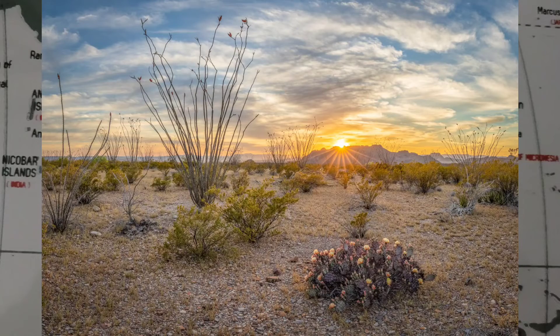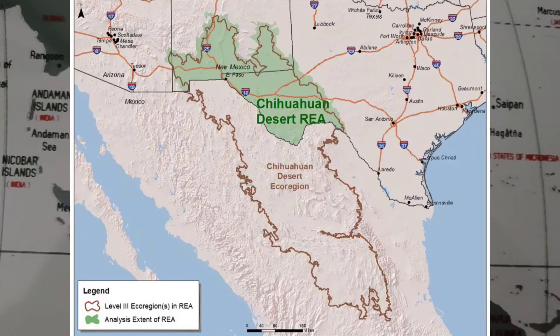The largest desert in Mexico and its surrounding areas is the Chihuahuan Desert. This desert is approximately 500,000 square kilometers or 200,000 square miles and is the largest desert in North America. The World Wildlife Fund believes this to be the most biologically diverse desert in the world.